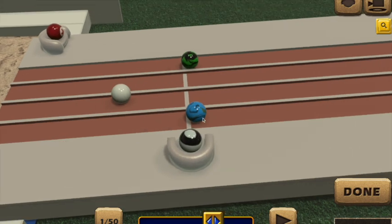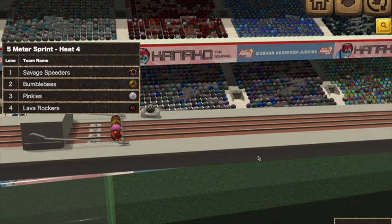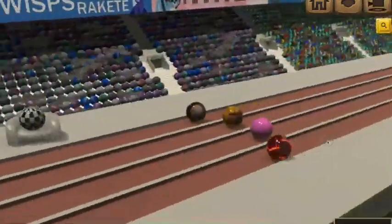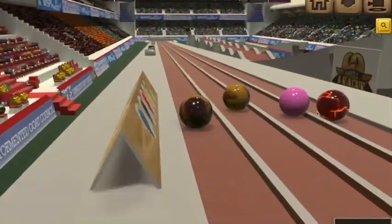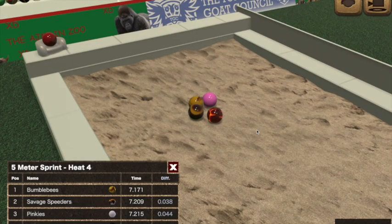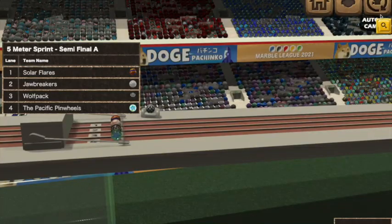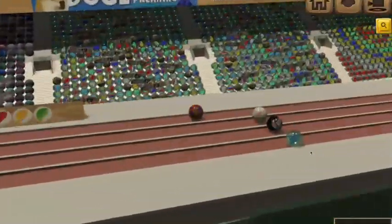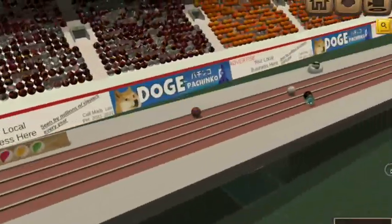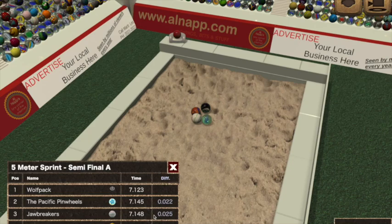Wow. Turtle Sliders tried, but man, that was close. The Savage Speeders — probably the closest we've seen. The Pinkies and the Lava Rockers down through and across the line. Excellent launch off the line — Wolfpack's ahead, Pacific Pinwheels. It looked like Wolfpack and Pacific Pinwheels, and it was. The first two from each round progress.